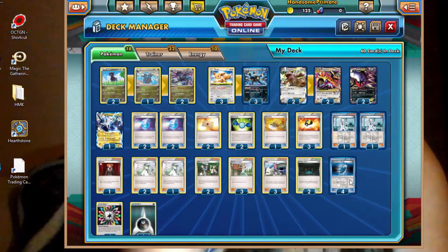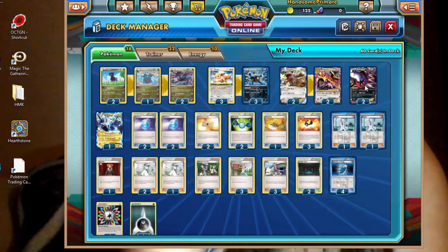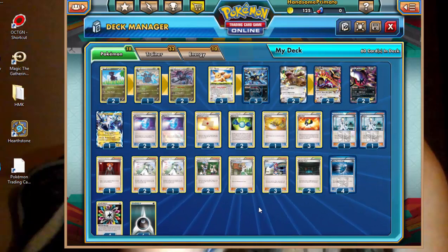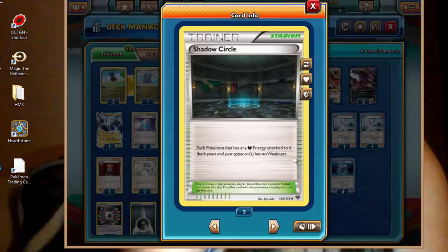That's right, we're going to be using Team Plasma Badge along with Umbreon to boost up Mega Kangaskhan's already ridiculous 230 HP. Then we're going to use Hydreigon basically as a darkness version of Aromatisse to move energy around, and we're going to use Darkrai for free retreat, Thundurus for energy acceleration to deal with Eeveelutions, since we will also be running four Rainbow Energy. And to get rid of pesky fighting-type Pokemon that wreck both Darkrai, Kangaskhan, and Umbreon as well, we are going to be playing Shadow Circle, which gives each Pokemon with any darkness energy attached no weakness.